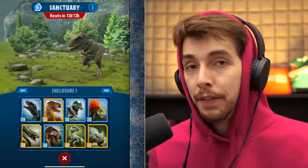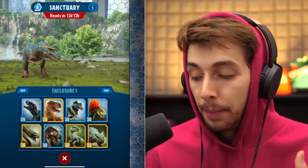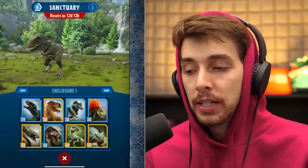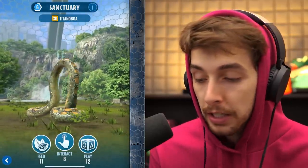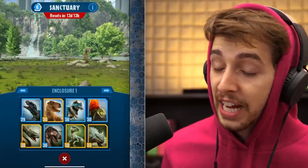Basically it boils down to: if a dinosaur is level 30, it gives the most it generally can. But if you put boosts on the dinosaur, it gives even more. So a T-Rex with max boosts will give the maximum amount. Titanoboa only gives 140 by comparison. I'll throw up the full wall of text so you can pause and read it. That's the whole sanctuary XP thing explained — thanks, Big Bang Science.